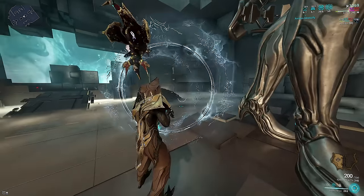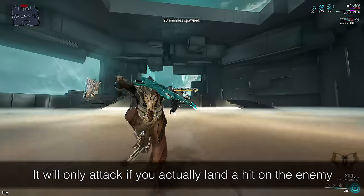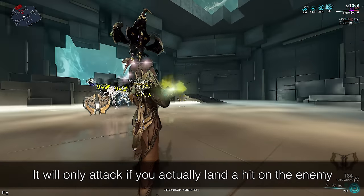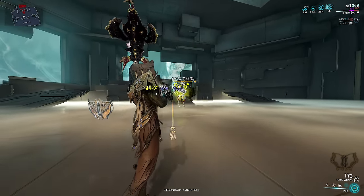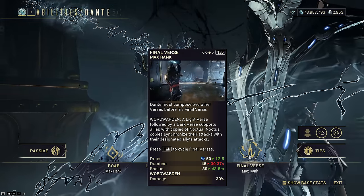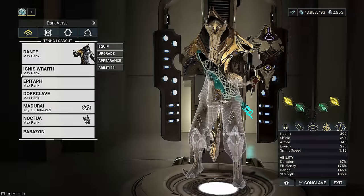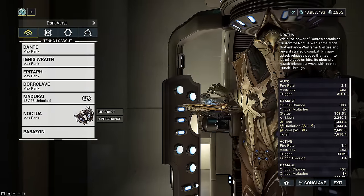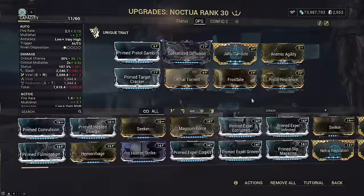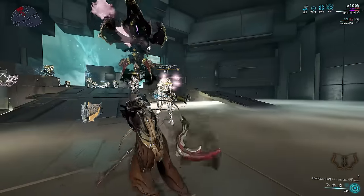Wordwarden is created by casting order 2-3, or Light-Dark. It basically spawns a Sentinel at your hip that attacks with you — works with both melees and guns. However, it attacks once per player action, not per damage instance. So higher multishot on your guns or using gunblades with pellet count will not make the book hit more times. It does not work like Toxin Lash and does not re-dip Banes or other buffs. It just straight up deals 30% of the intended damage your Noctua exalted weapon would deal if you wielded the exalted book yourself.